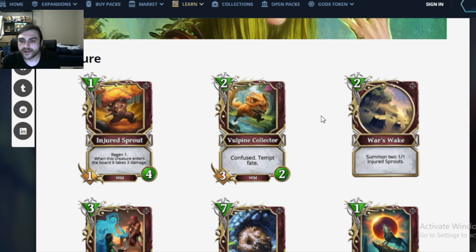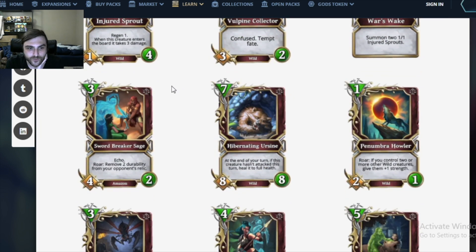Next card: War's Wake, a 2 mana spell. Summon 2 Injured Sprouts. So for 2 mana you get 2 of these — you get 2 cards for 1 card, which is obviously good. But Injured Sprouts are kind of bad. They are 1 mana 1/2s on the turn you play them, which means they get killed by Axewomen. This is just a way worse version of a lot of those deception cards.